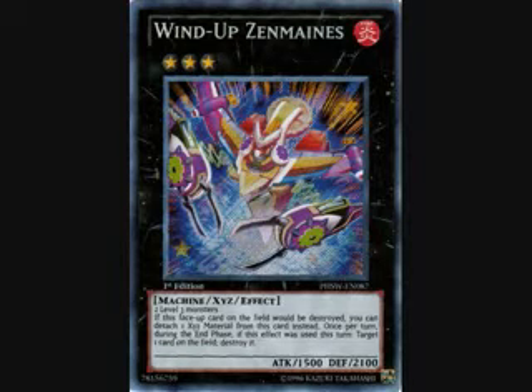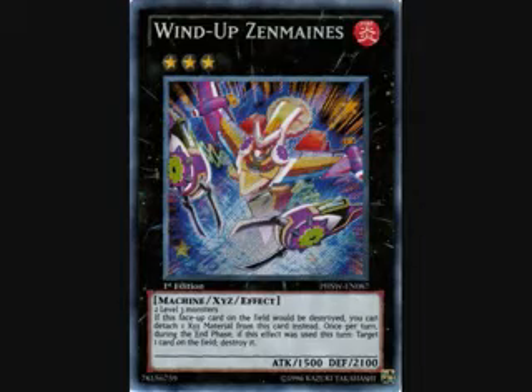On to the extra deck. Obviously, this is the best Rank 3 Xyz monster out there — Wind-Up Zenmaines is amazing. It can't be destroyed if you remove one of the overlay units, and it is a Rank 3, so we have tons of level 3s in the deck to make easy Rank 3s. It also has the ability to pop an opponent's card if you use its other effect to save it from destruction. This card is kind of on the pricey end, so here are some other options.